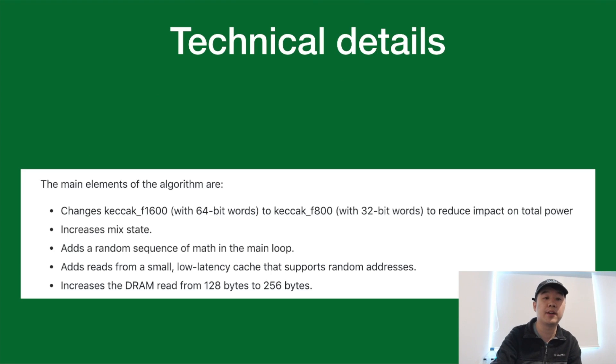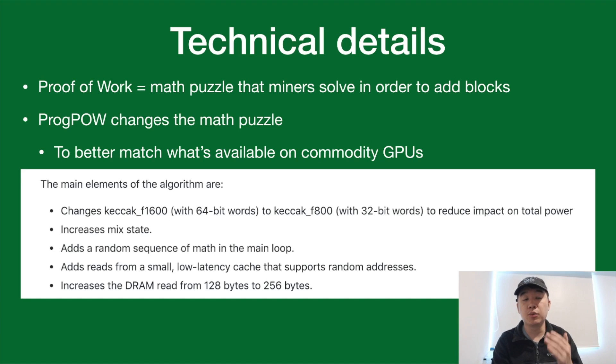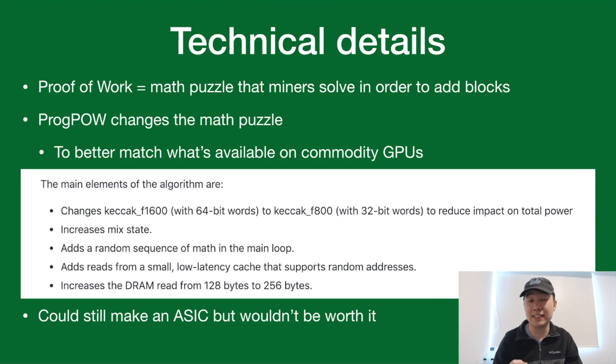Here are some technical details behind ProgPoW on a high level. Proof-of-work is a math puzzle that miners must solve in order to earn the right to add blocks to the blockchain and receive rewards. ProgPoW changes this math puzzle to better match what's available on commodity GPUs you can buy off the shelf. The algorithm changes various parts of the math puzzle and adds random sequences of math — making the tasks more tuned for commodity GPUs. Technically you can still make an ASIC for ProgPoW, but it really wouldn't be worth it because the efficiency gain over a regular GPU wouldn't be that much. This encourages more average people to participate with GPUs instead of letting huge ASIC farms dominate the mining of a particular coin.